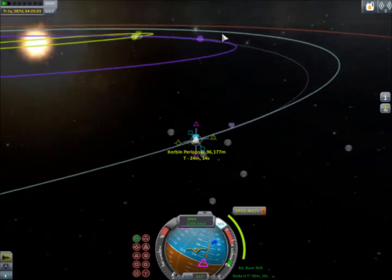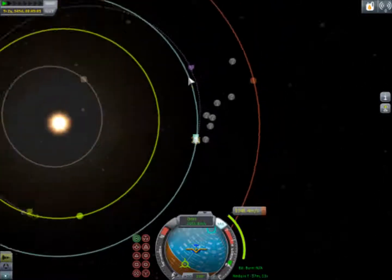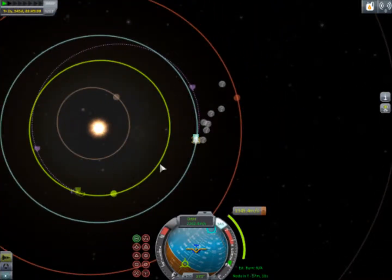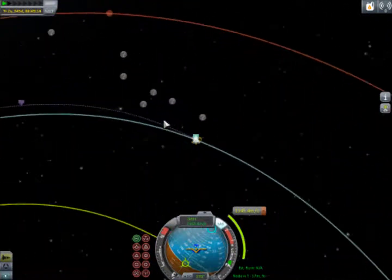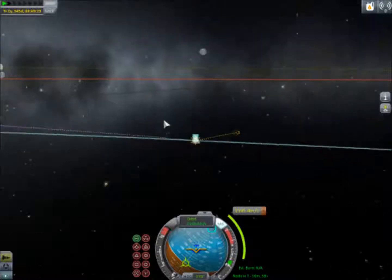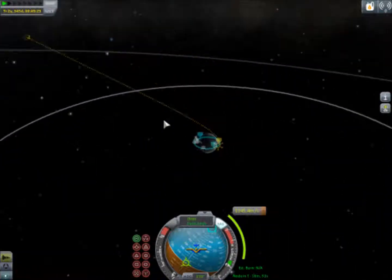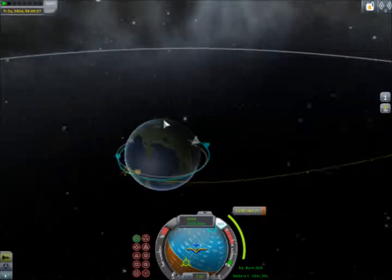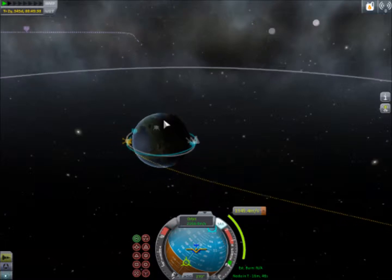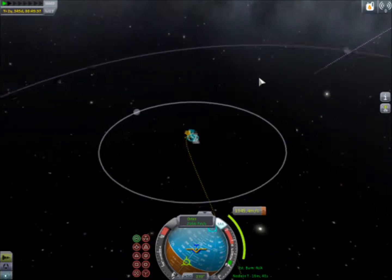Next we'll check out the last planet, which is Eve. You want Eve to be trailing you — so behind you in the orbit — by about 54 to 55 degrees. Then you do a similar burn as for Moho, where you start burning prograde when you are out in front of the Sun. The reason you do that is because if you burn prograde when going this way, you will lose speed from Kerbin, which will bring your orbit in towards the inner planets. If you are on the outside, you will be burning in the same direction Kerbin is orbiting, therefore gaining speed, and your orbit will extend towards the outer planets. That's the science behind that.